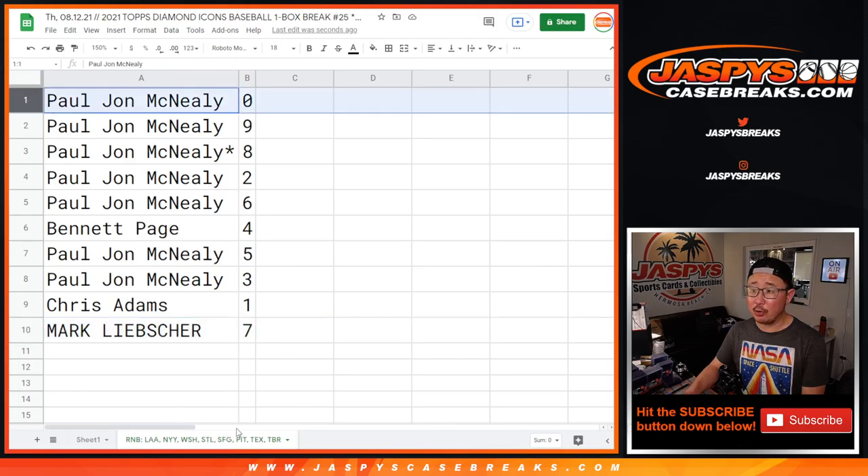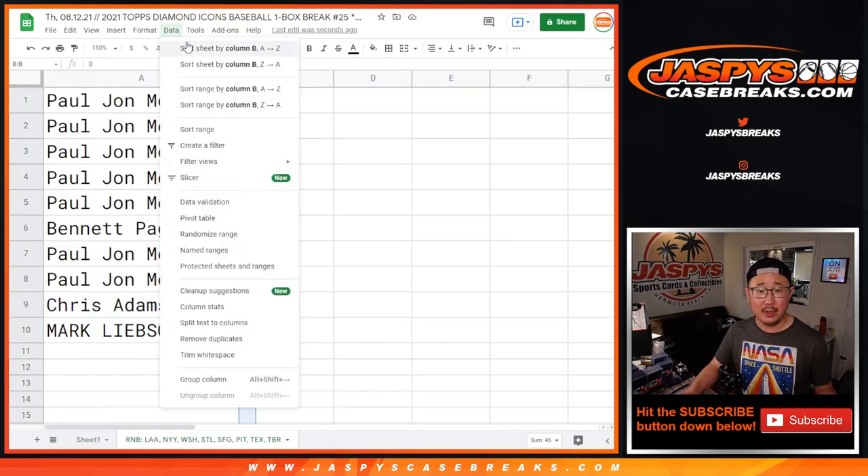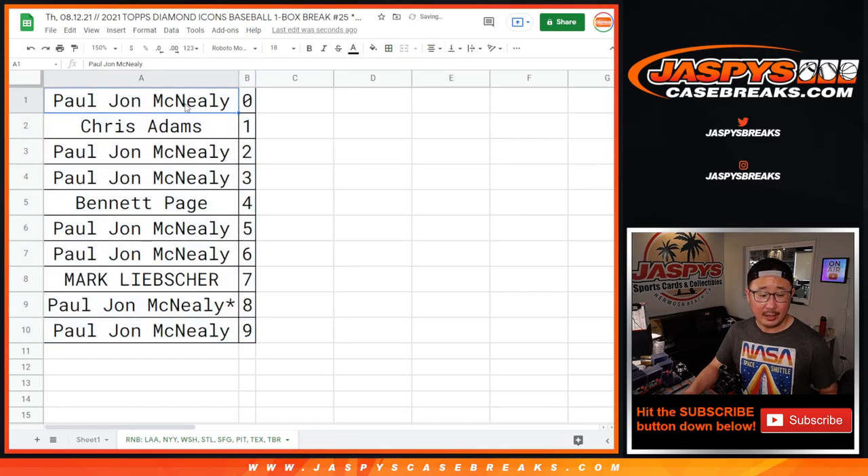Number zero gets any and all redemptions for that group of teams in that tab down there. And Chris, you'll still get live one-of-ones. So let's sort this by column B, by number. Coming up next will be the break itself — Jaspi's CaseBreaks.com.